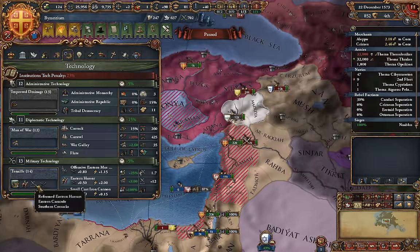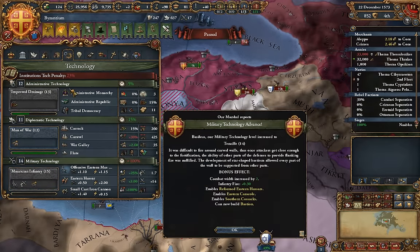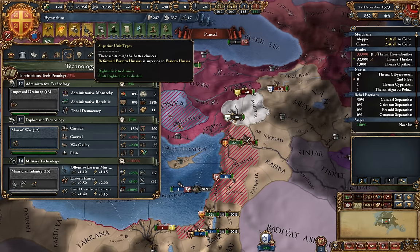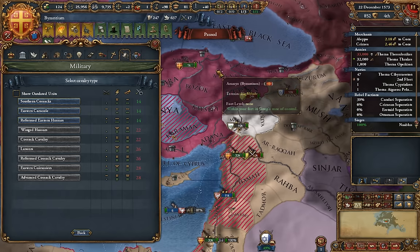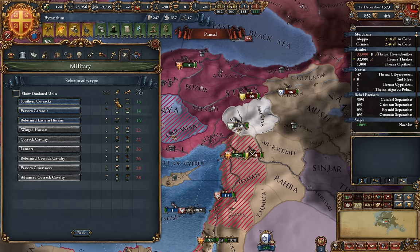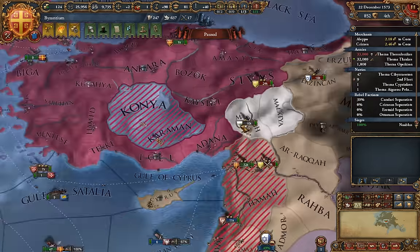The Mamluks have teched up and we are going to as well, despite the 23% tech penalty we're taking at the moment, which is rather unfortunate. We're going to upgrade our cavalry, and of these three I think the obvious choice is going to be the Southern Cossacks just for the offensive shock modifier of four — just an absolutely devastating unit to have.